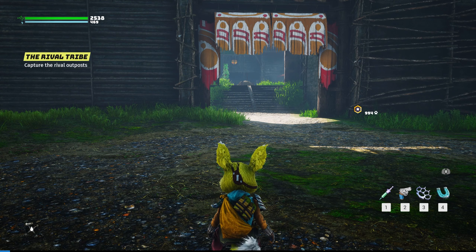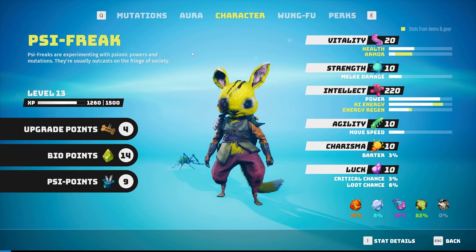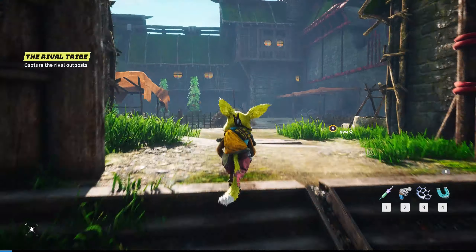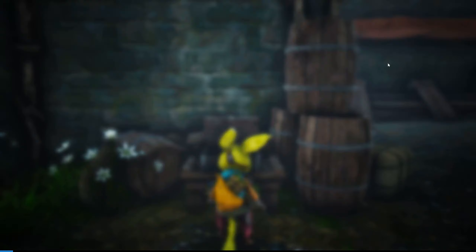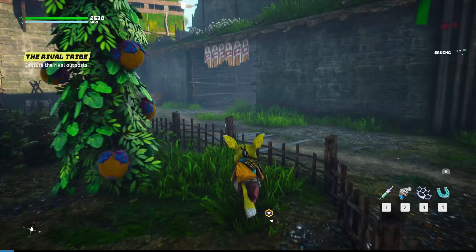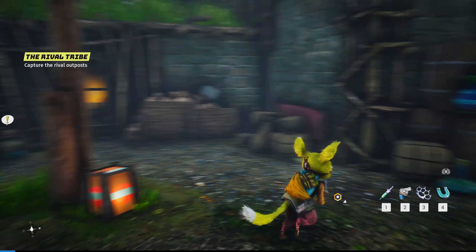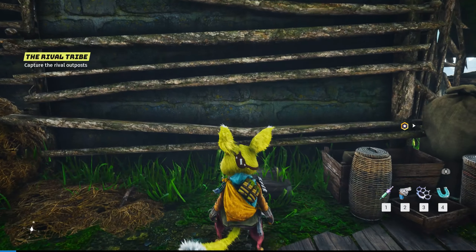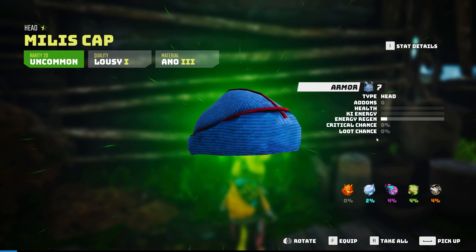Before we get started I'm going to switch back to my spark gloves. We have four upgrade points and level 13. Before we leave for the last base, I'm actually going to open a few of the chests. Patch plate - cool. I'm not going to open all of them so you guys don't get bored. And we have a Melis cap - energy regen and some resistances.